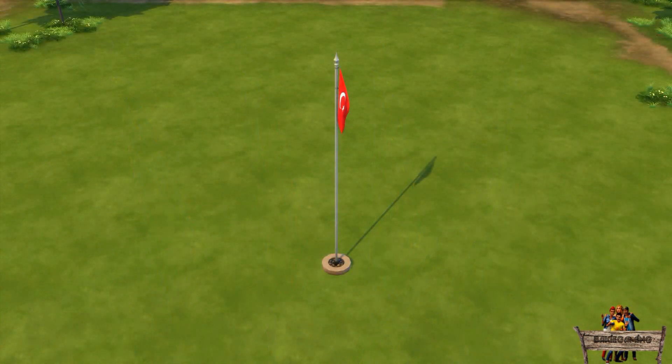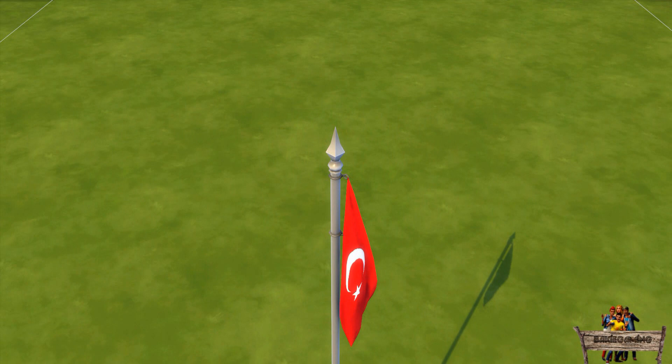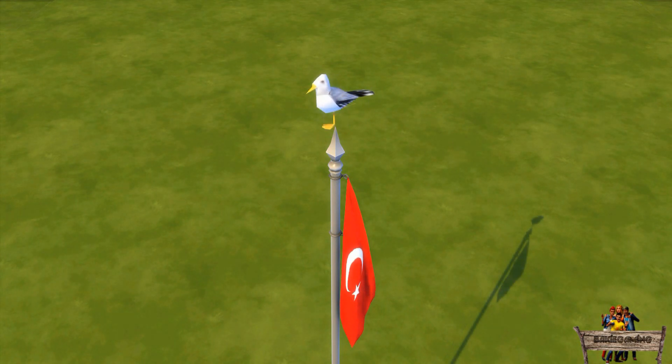Something else I've added are multiple small deco slots. The first 12 can all be found around the foot of the flagpole. When using the move objects on cheat you can use all of them at the same time, although I won't recommend that. Another one can be found at the top. Of course they are not there to place potted plants on — my idea was the possibility to place some of my animated animals there. For the top of the flag there is at the moment only one object that will look quite good, which is the solo seagull. You might need to place it multiple times or rotate it a bit, as sometimes it will spawn with two legs.